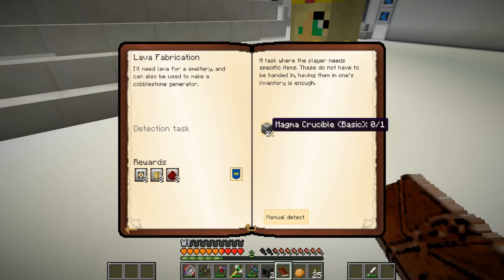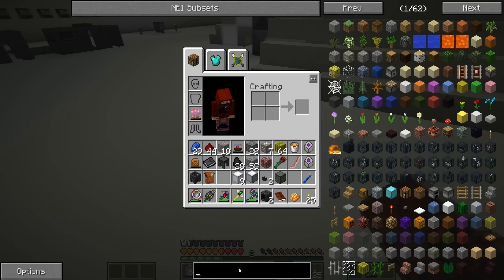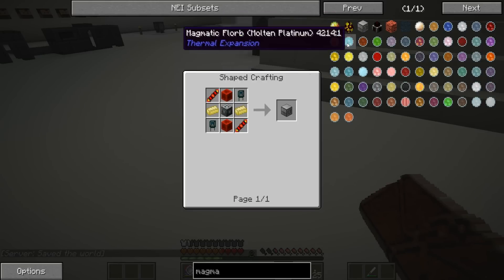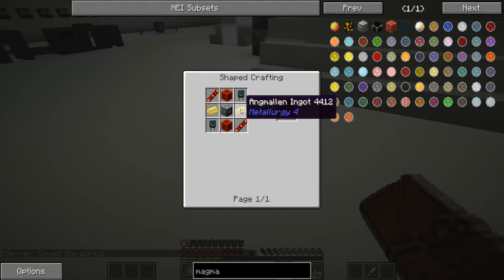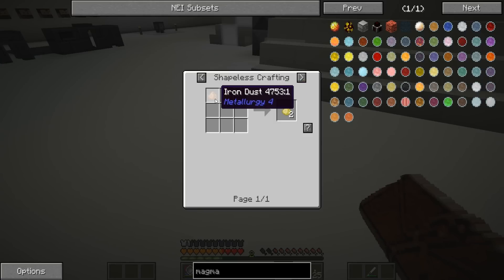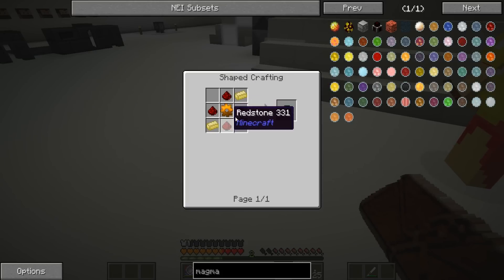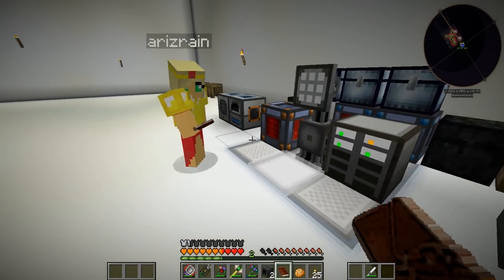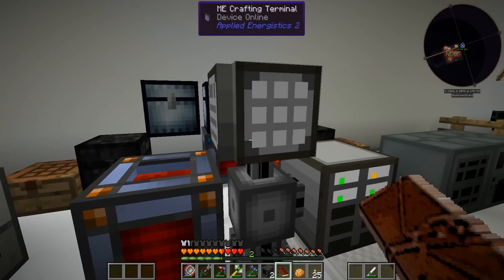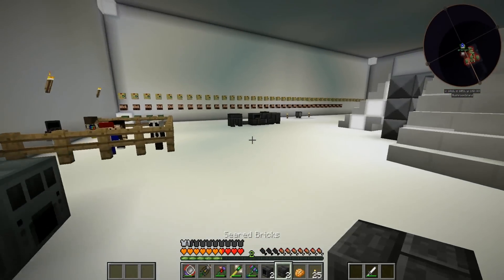Basically, if we make a magma crucible this bad boy will just make us lava. We need to do that to make a magma — we need a lot of redstone, and we need some metal I've never even made. How do you make this? Okay, it's gold dust and iron dust — that's not hard. We need copper, we need more of that stuff. We're gonna have to get some of these metals going to even start this, and we're getting slower and slower.